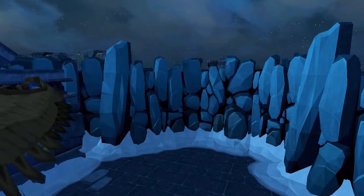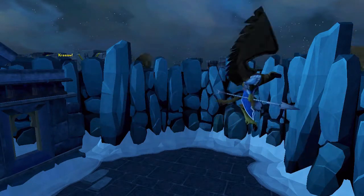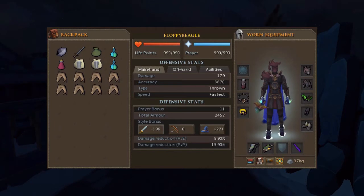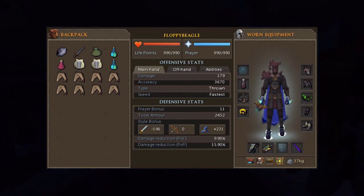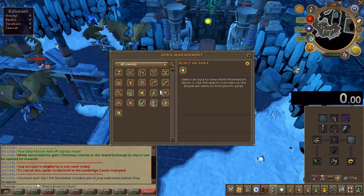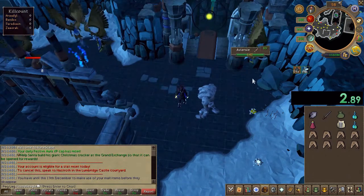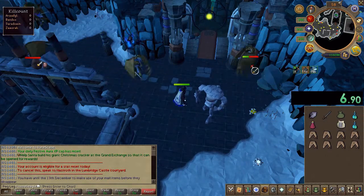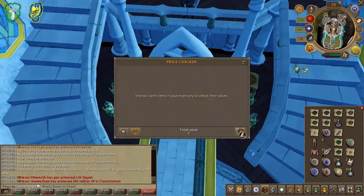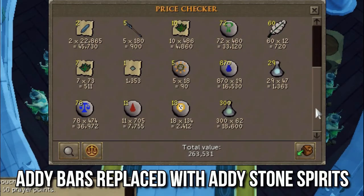Thinking back on Aviansies — adamant bars were decent and consistent money. Does that hold up today? I used standard combat gear with a steel titan and legacy mode, which performs well on low-HP monsters. I avoided abilities like Combust and Ricochet to keep loot separate from the mage and melee Aviansie variants. The result: a whopping 263k. My, how the mighty have fallen.